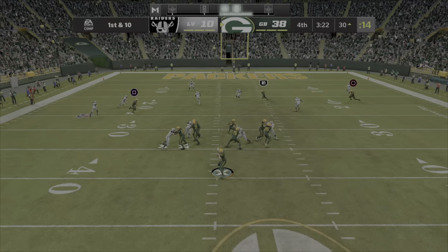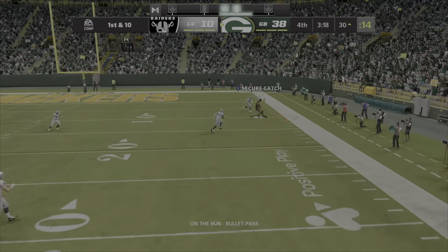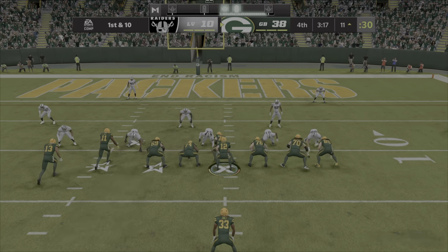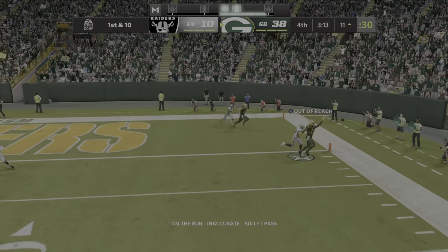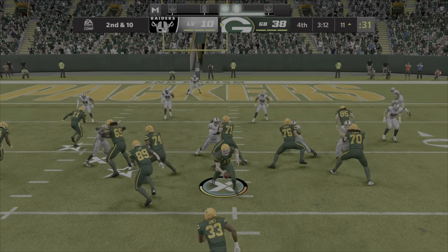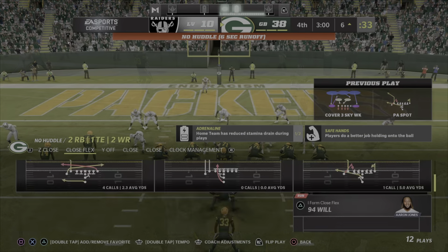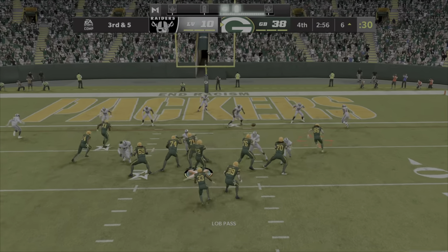So after the INT, it's Rodgers, absorbing the pressure right, man open, here is Jones. You and I came up in a different era when we think about sportsmanship and all that — other people think about fantasy points and getting their numbers, that's all they care about right now. Second and 10, now a play fake, Rodgers, over the middle — complete, it's Watkins. The Packers on third down have converted four times out of six — not bad.